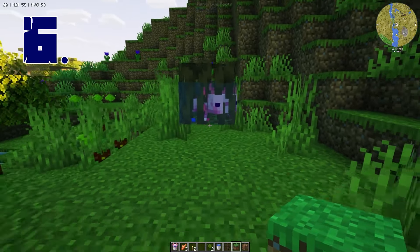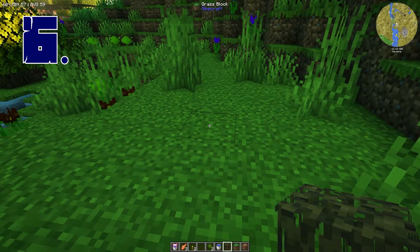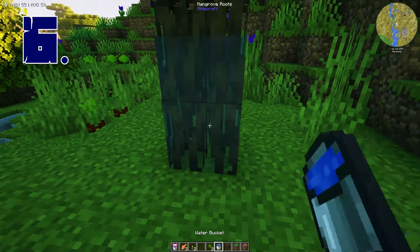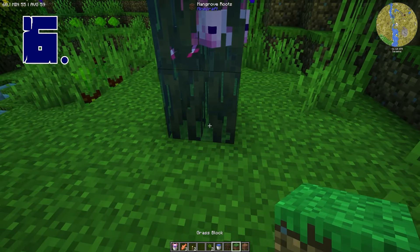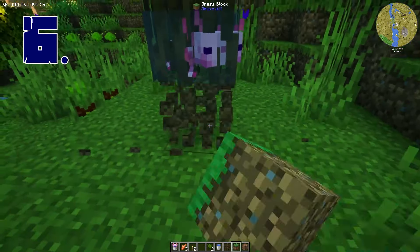Do you want to build an aquarium for your axolotl or fish? Sure, you could build a regular glass aquarium, but instead you can use mangrove leaves to create a natural, physics-defying aquarium. Place two leaves on top of each other, then regular water on top, and place your animal below. Now you just have to replace the bottom block and then mine it.